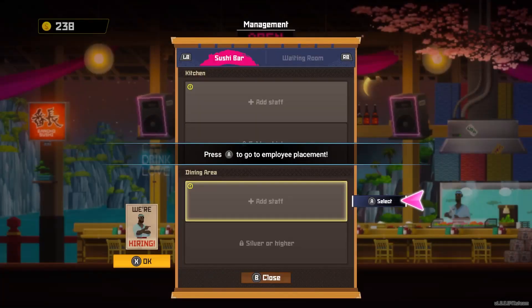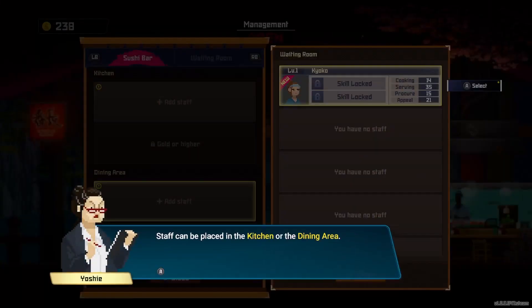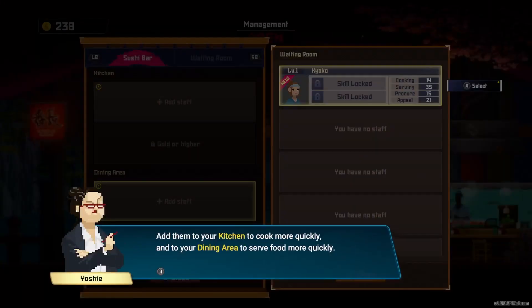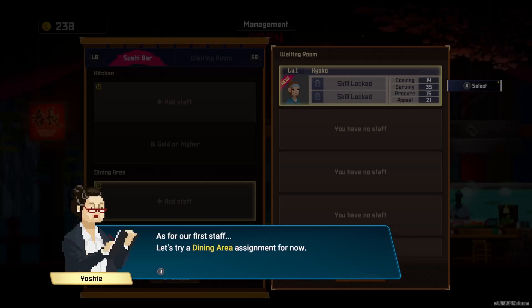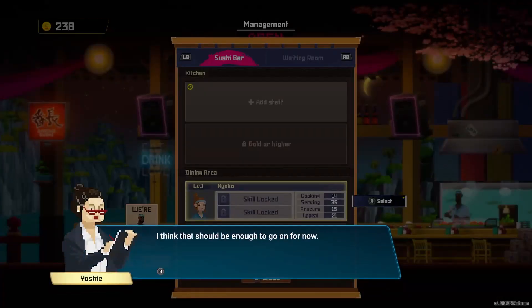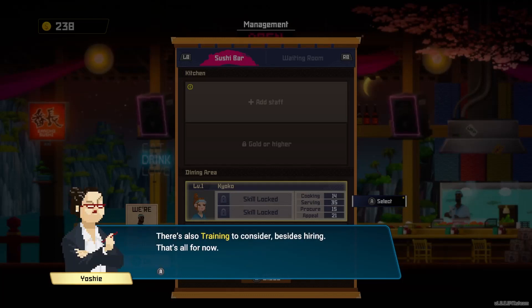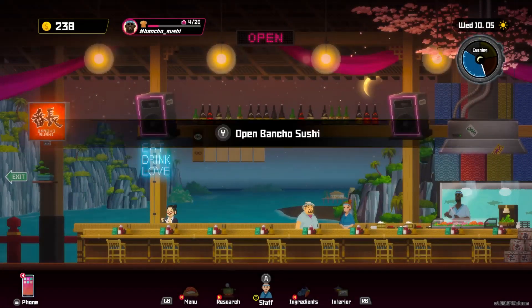"Hired staff must be placed — dining area or kitchen? Staff can be placed in the kitchen or the dining area. Add them to your kitchen to cook more quickly. Add them to your dining area to serve more quickly." As for our first staff, let's try the dining area assignment for now. "Things will get tough without staff to help once more customers start coming through. There's also training to consider besides hiring."